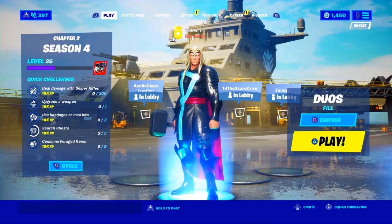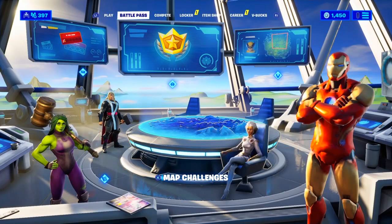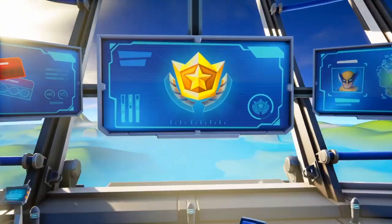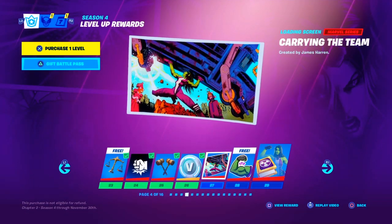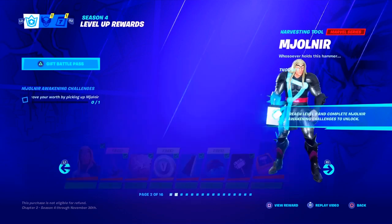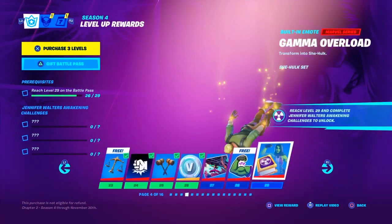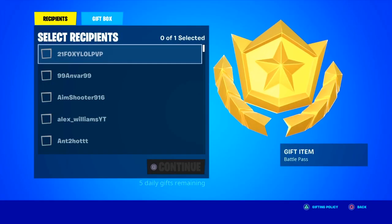Stay tuned for that and without further ado, let's get right into the video. So what you guys are gonna do is go over to the battle pass section right here. As you can see, I bought up to 25 tiers — I bought the battle bundle. This is the part where a lot of people don't know what happens. You guys want to press triangle once you're on this screen.